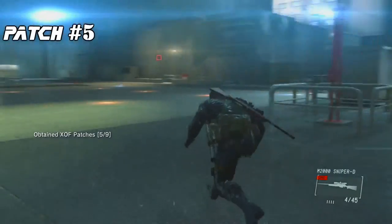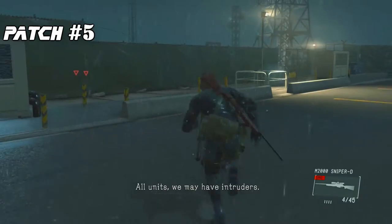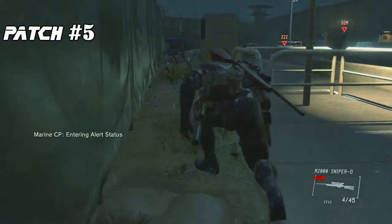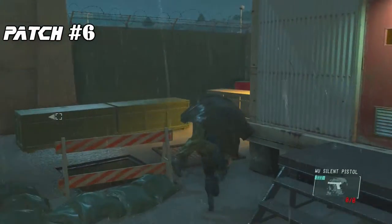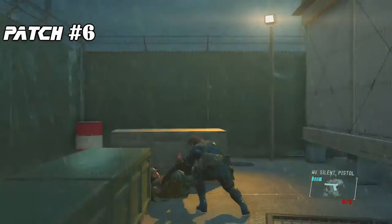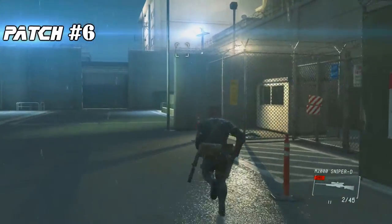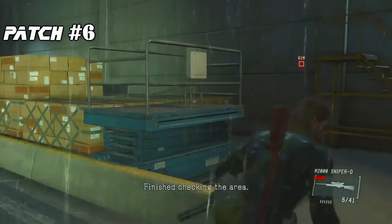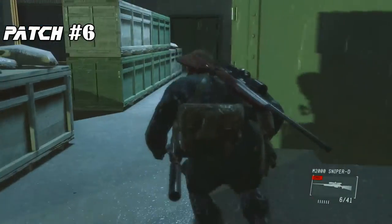Well done, soldier — five down, four to go. The next two patches in this area can be obtained rather close to each other. To the far west side of the admin building, you'll find a red door right next to a large front gate. There will be a drainage tunnel nearby containing another XOF patch, but we'll show that a little bit later.